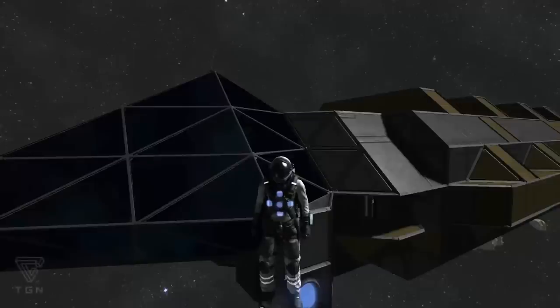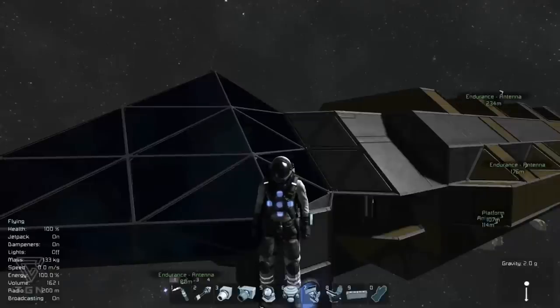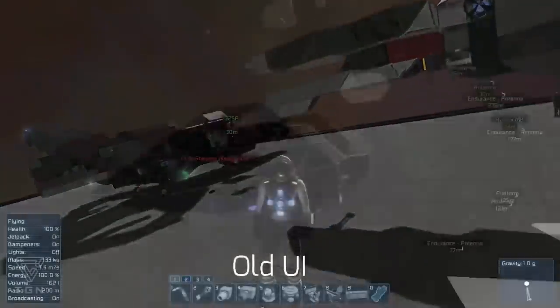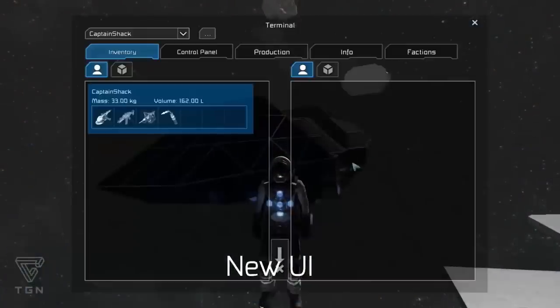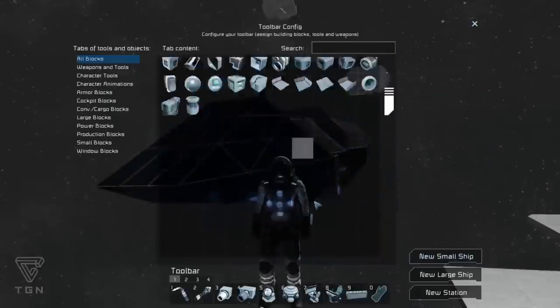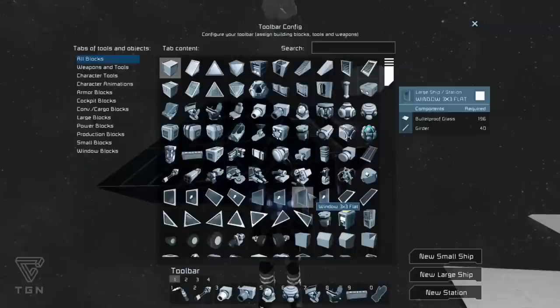Number ten: transparent UI. I did a spotlight solely on this mod over on my personal channel, the xpgamers. It's crazy simplistic but adds so much. I can't stand a UI that's obtrusive. With this mod, it turns that blue background of all the interface elements into something that's much more transparent, allowing you to see what's going on in the background.